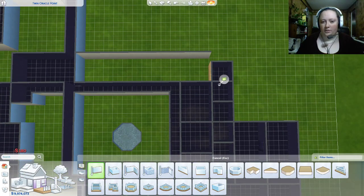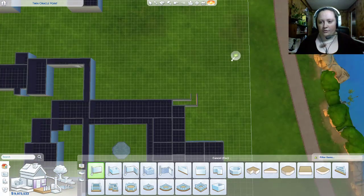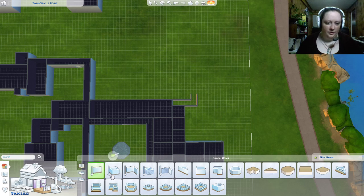Oh yeah, that works actually. And then this is like a little hallway right here actually. That goes up. There's a room here actually too.